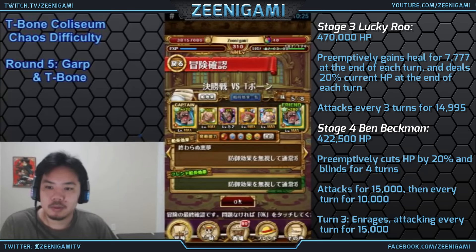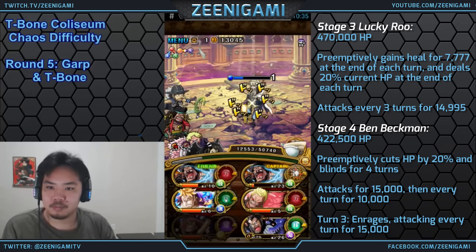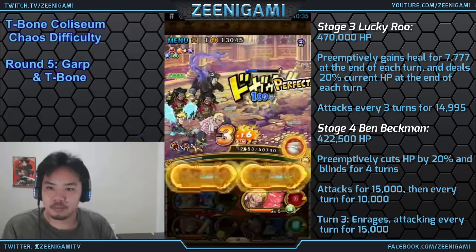What's up guys, Inigami here, and let's go through the Invasion Shanks fight that happens at the end of Chaos Difficulty Coliseums.